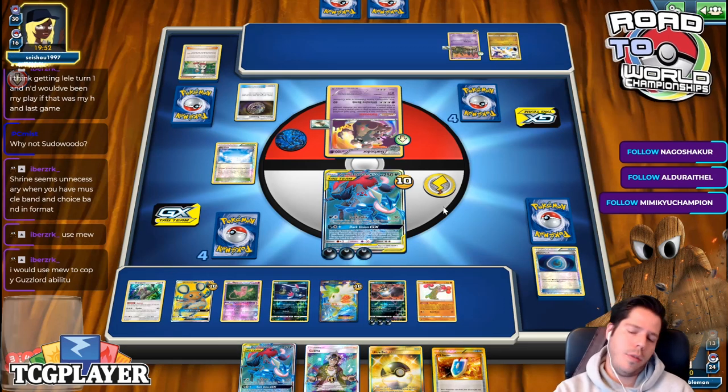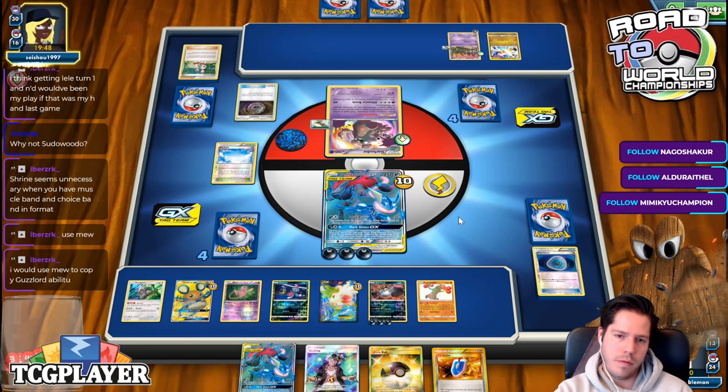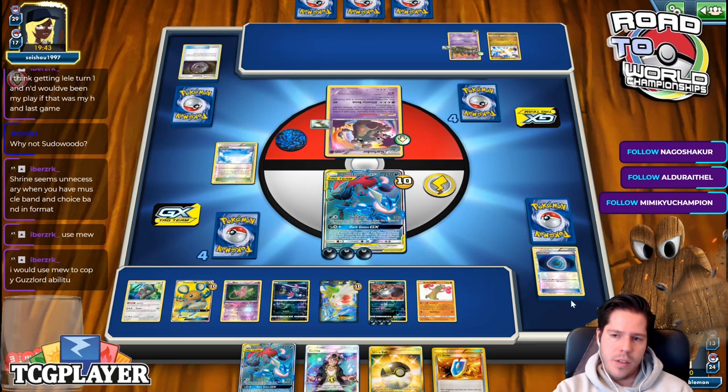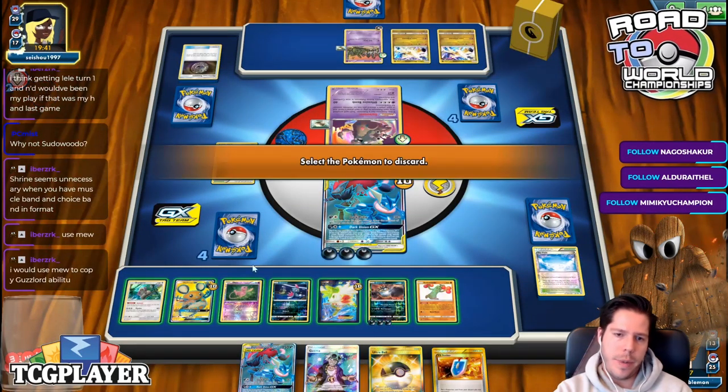All I need is that energy and then I go Guzma KO. I don't have great odds, but I have Oranguru. I can go Guzma Ultra Volk, get rid of everything, Instruct for three and hope to get an energy. One, two, three, four, five, six, seven — never mind.